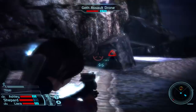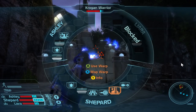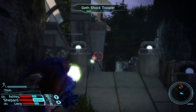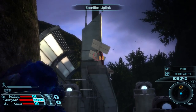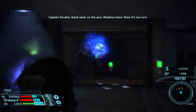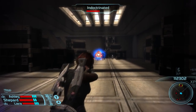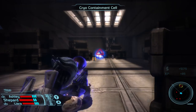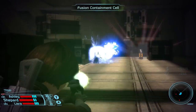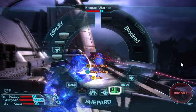Warp deals damage over time and reduces the damage protection of all targets. It pairs nicely with Stasis to lock an enemy in place while Warp damages over time. This damage protection debuff can make enemies with high armor take significantly more damage from weapons fire. Singularity pulls movable objects and enemies into the effect's radius, and additional points can increase the radius and duration. In addition to suspending enemies in the air, it also pulls groups of enemies closer together, making them more vulnerable to area-of-effect damage and status effects like Warp, Dampening, Sabotage, and Overload.